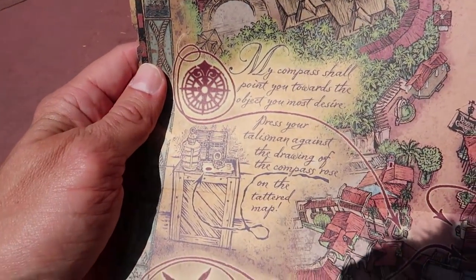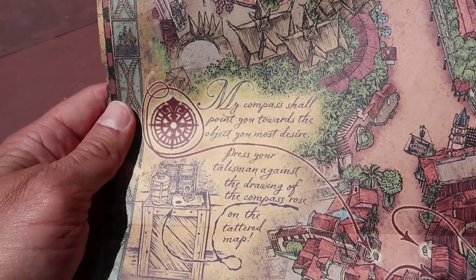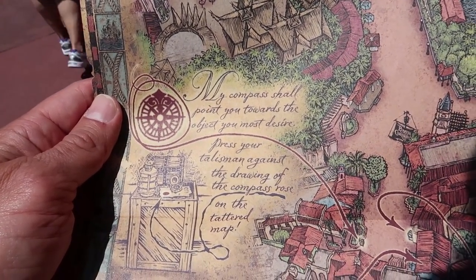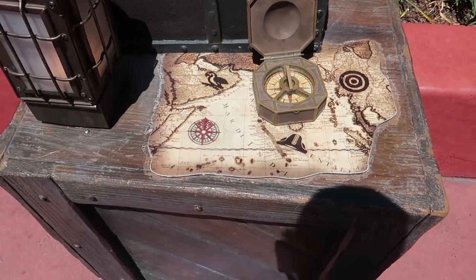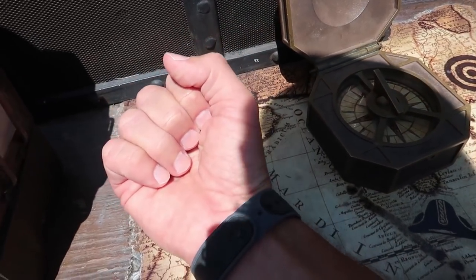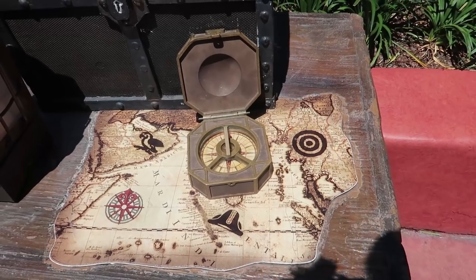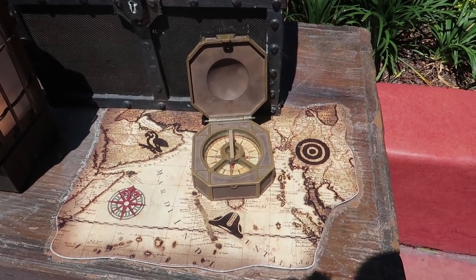There it is - there's the compass on the box right there. It says: 'My compass shall point you towards the object you most desire. Press your talisman against the drawing of the compass rose on the tattered map.' Right there, that's where we've got to press our magic band. 'Well done, my love mates - let's see where the compass points.'